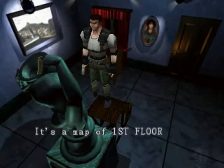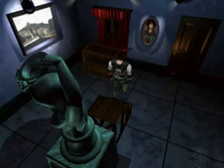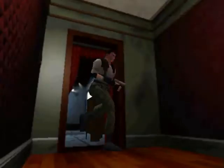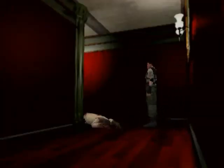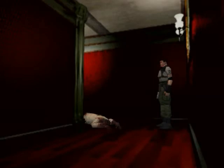It's a map of first floor — will you take it? Yes. Good. Now there should be another ink ribbon in here. I can't remember if that corpse is still in here that comes alive. Let's find out. There's another corpse there, so that's a bit different. I don't think we're going to be able to make it past him without touching him.